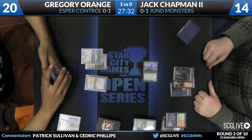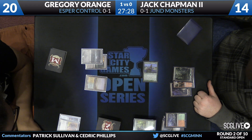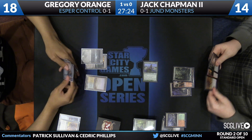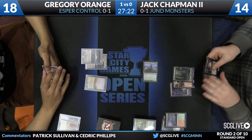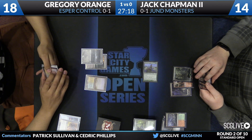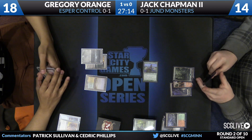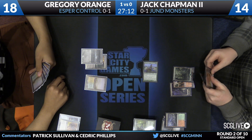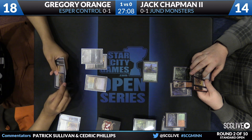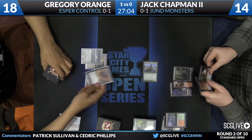Now it's time to attack for two with the Courser. We'll see if Orange wants to use a removal spell here. Looks like he's fine taking two, going down to 18. I think he wants to hold this removal spell for one more turn — see if Jack follows up with anything of significance, and if he doesn't, he'll probably use the Downfall on the Courser. See Greg slide forward with the Murderous Cut in his hand as well, deciding between the Downfall, and it looks like he might go reaching that way — and he will.